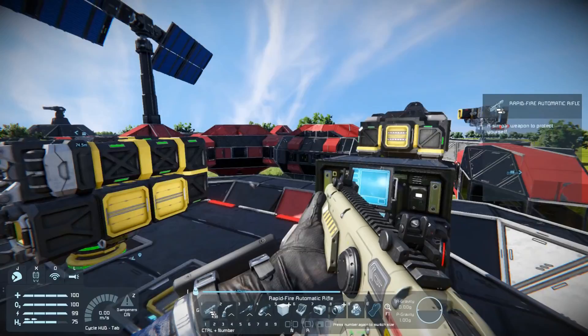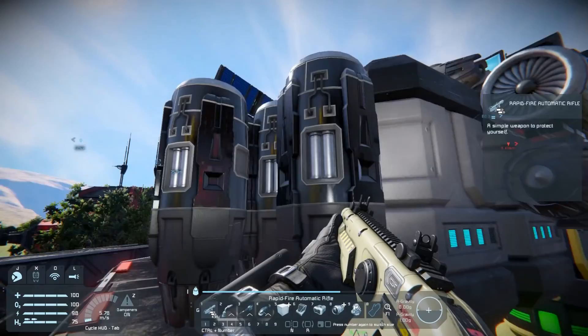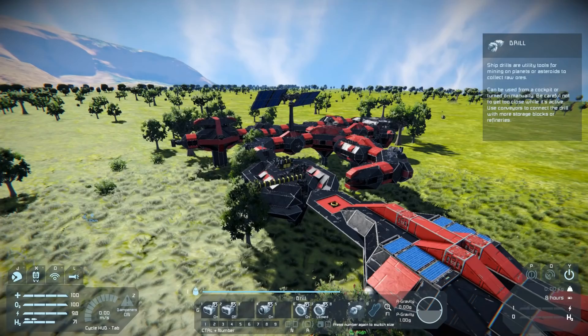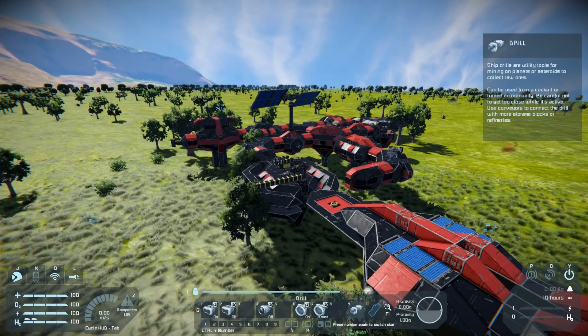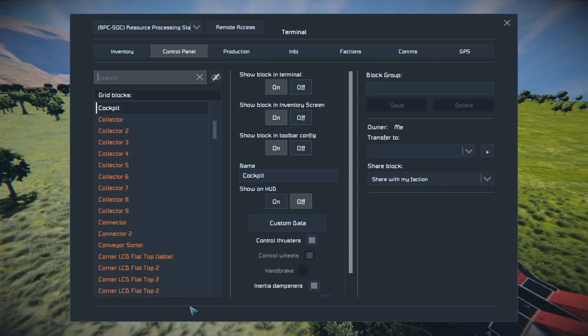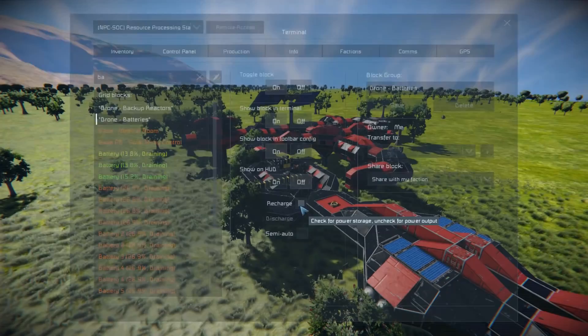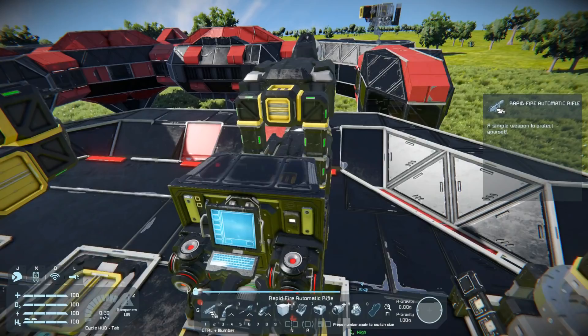It's just a waste of power. Those shouldn't be on. Are the batteries set to off? We should be recharging! Apparently I did not properly turn this ship off the last time I landed. The gyroscopes are even on! What was I doing? Alright, anyway.